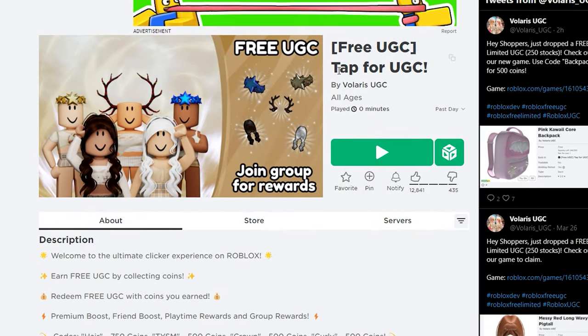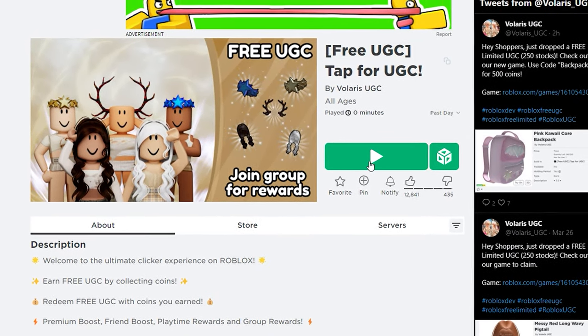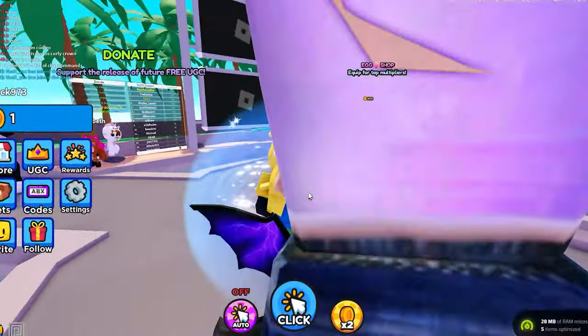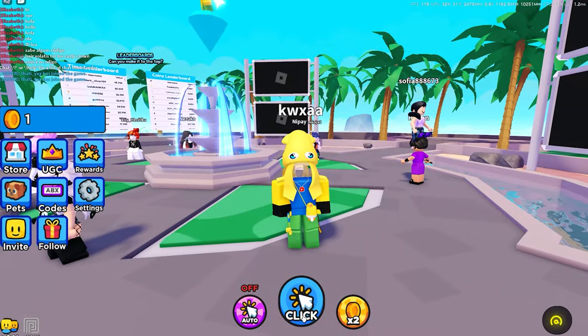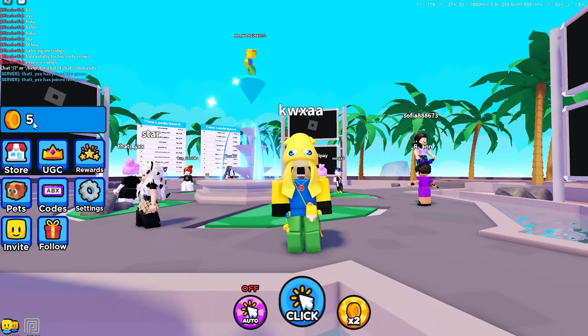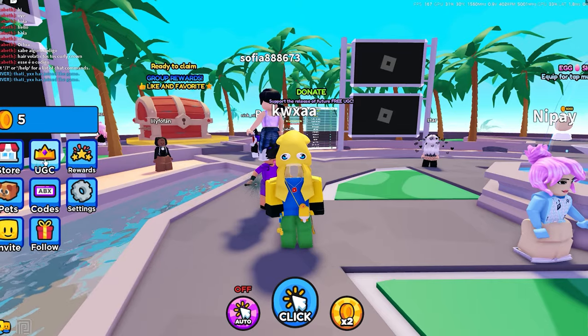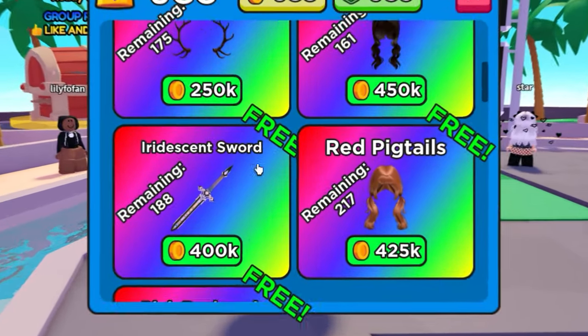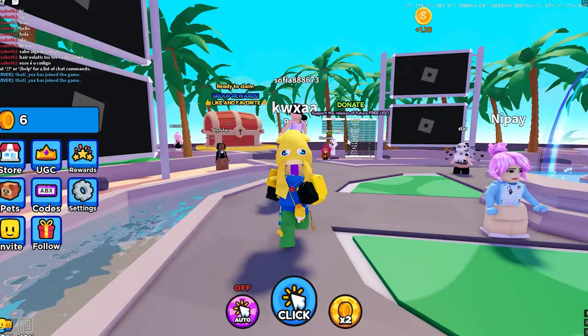So this is the first game I'm going to be showing you guys. It's called Tap for UGC. Go ahead and join it and I'll show you guys why this game is so good. We're loaded in. So this is just a clicker game — all you have to do is click this button and you get coins. As you can see, my coins up here went up. Let's check out the UGC. Click this button that says UGC and I can get seven free UGCs just by clicking.